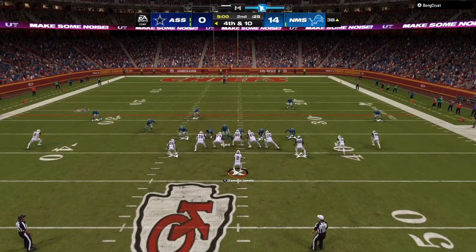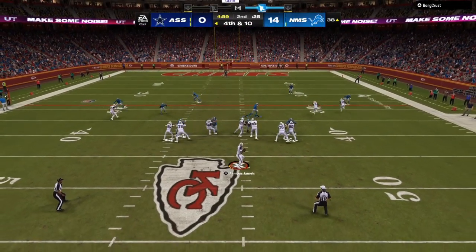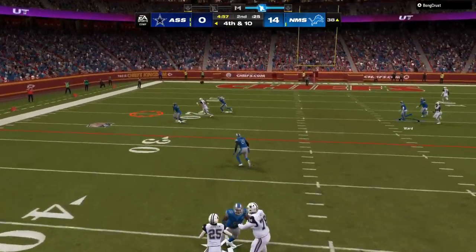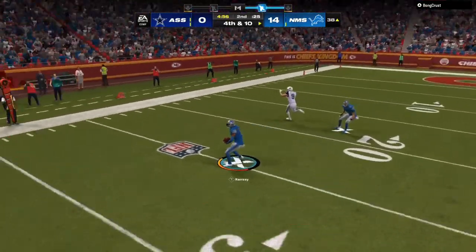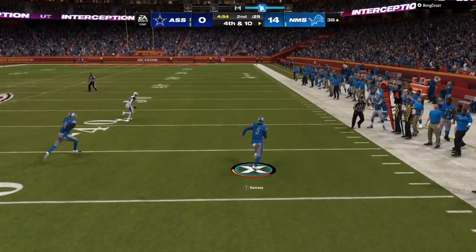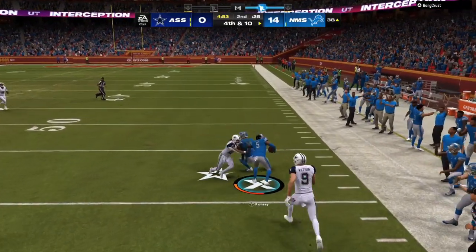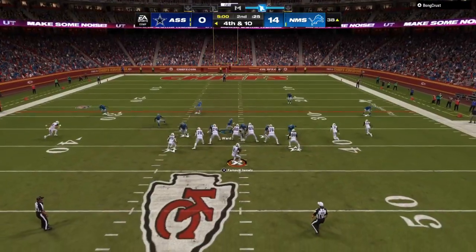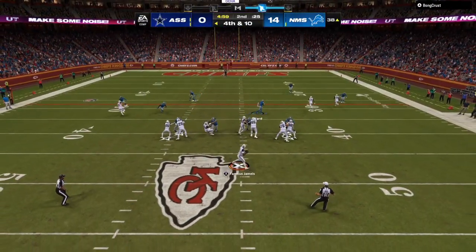So what does that do? That forces my opponent to look at this — he's blocking seven people. Once I start slowly dialing up the defensive pressure, he starts blocking his running back. In your head, the running back's not coming out anymore; I can put an extra zone on the field. He's blocking the tight end, so the tight end is not coming out, the running back's not coming out. So he has three possible routes against my six defenders.